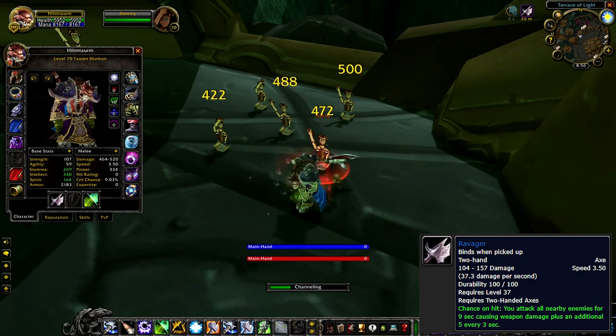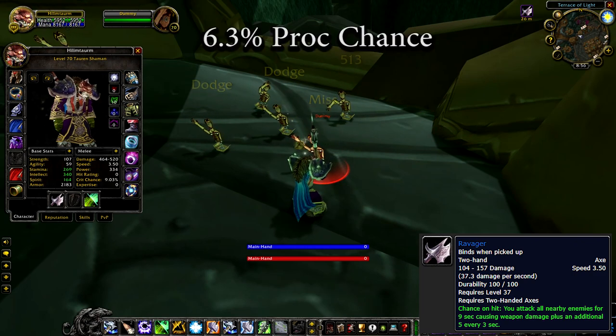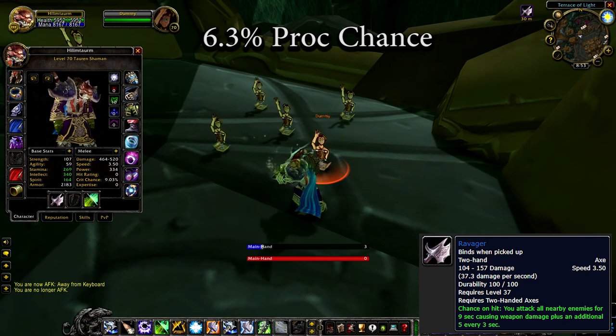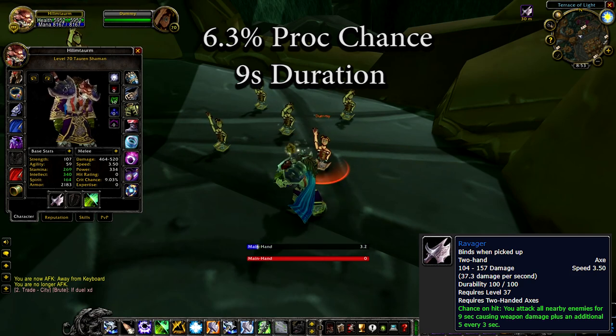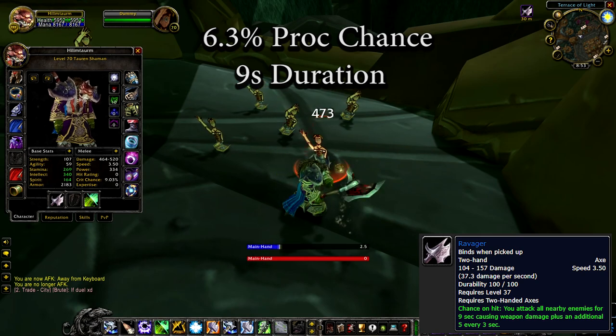The Ravager is a two-handed axe that has a unique chance-on-hit ability with a 6.3% chance to proc on melee hits. When it procs, it forces your character to stay immobile and channeling an AoE ability for 9 seconds. This state makes you immune to knockback effects and inflicts AoE damage three times in three-second intervals.